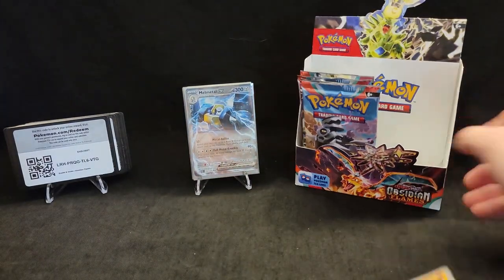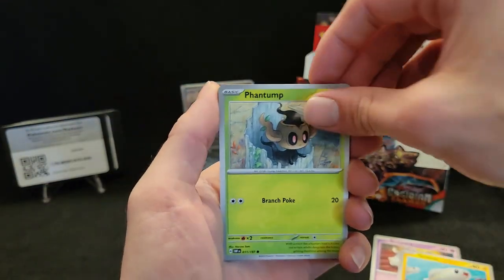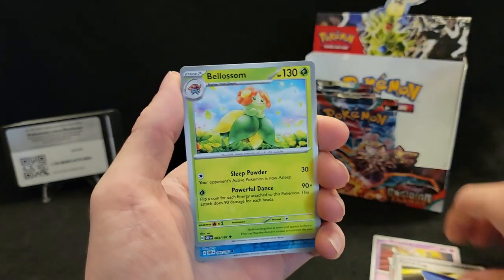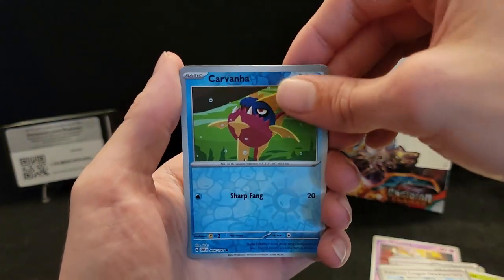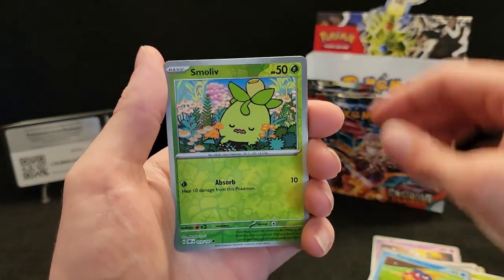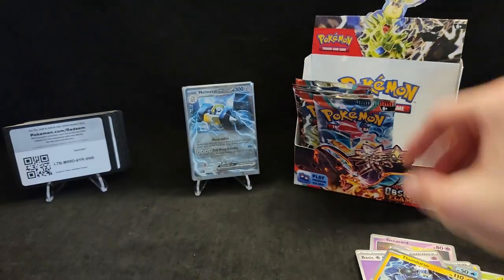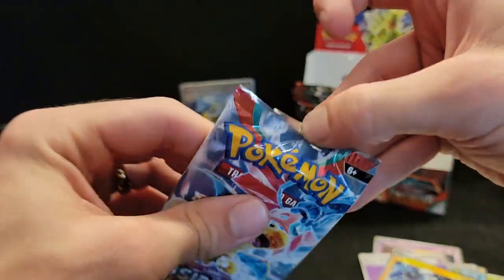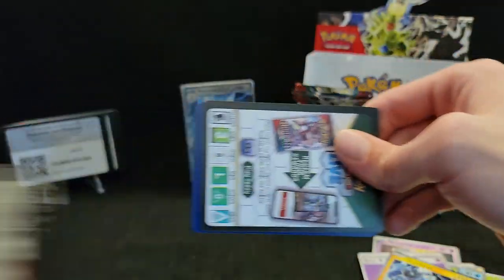Let's tidy up the mess, get that energy back there. Come on, let's look for that Charizard — I know it's not going to be in here; that would be an error box. But we get a Pidgey — the Pidgey card would be awesome. Nothing in that pack.